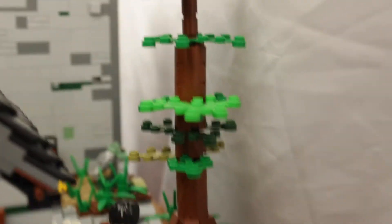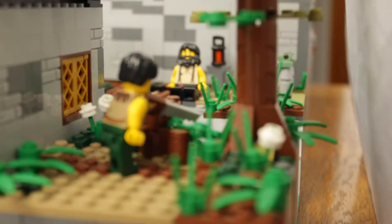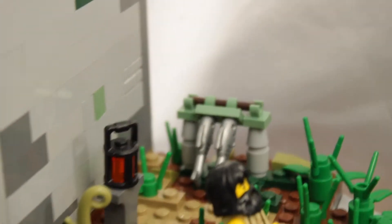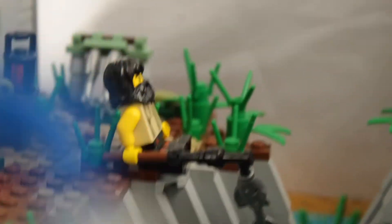Then there's this side of the build. We've got a little tree — not my best tree but I still quite like it. There's this guy who's just chopping some wood at the front. Then we've got the other guy on the side doing a bit of fishing, and he's got his little rack with fish on and his little lantern, so you can see if you want to go fishing tonight.